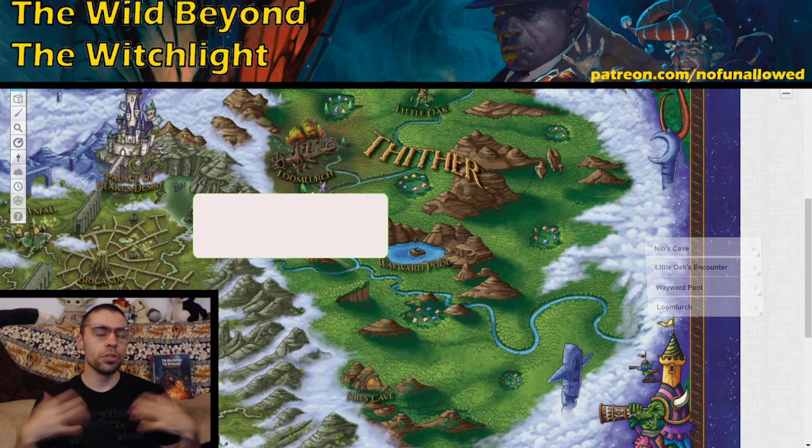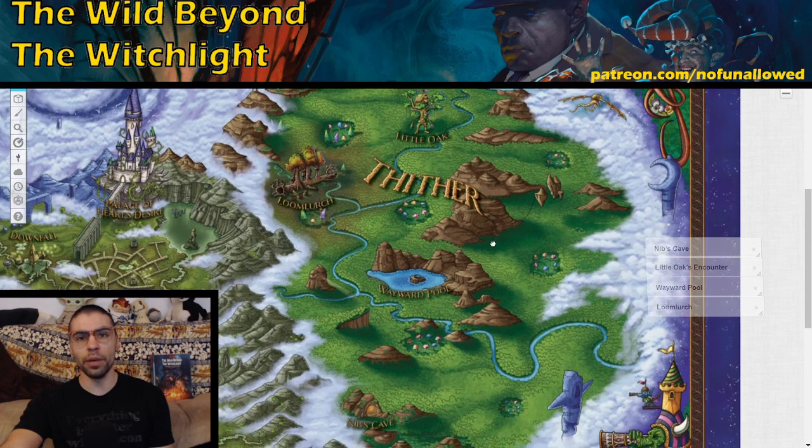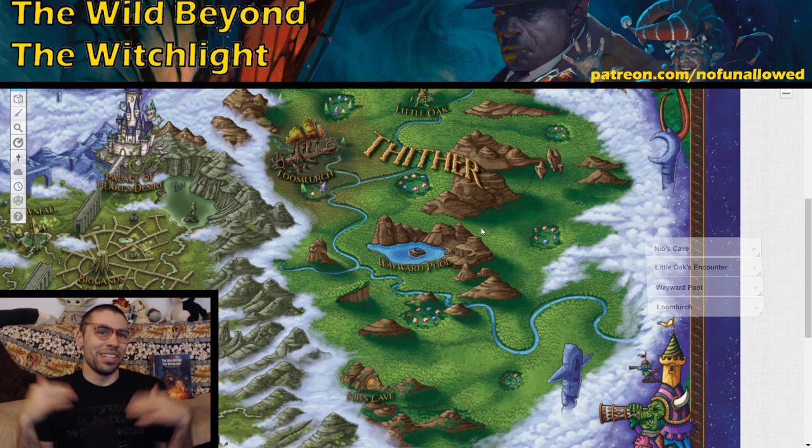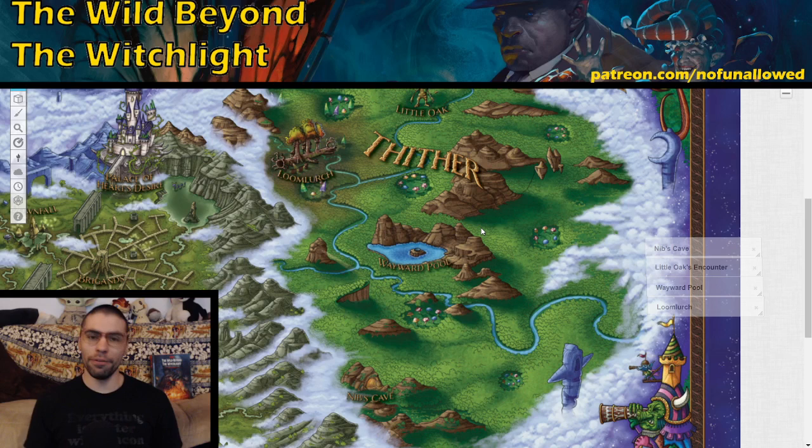We have Nib's Cave, the Wayward Pool, Loom Lurch, and Little Oak. Topographically these things line up top to bottom, but interestingly the book says you should go to Nib's Cave first, skip past the Wayward Pool, skip past Loom Lurch, go all the way to Little Oak, then go back to the Wayward Pool, and finally go to Loom Lurch. It doesn't make topographical sense, but just play into that fun aspect — maybe the map isn't accurate, or make the travel fun and unique.